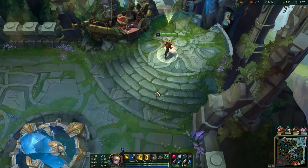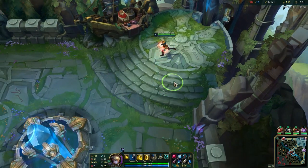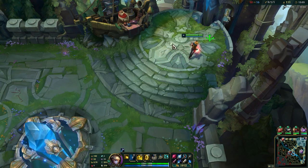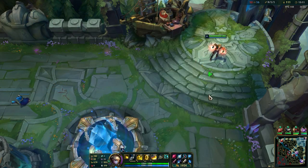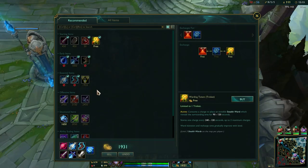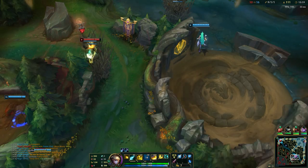We probably need to stay in base for a bit here because I almost have enough for Trinity Force — then we have a massive power spike. Just using abilities in base to stack this item; we have endless mana regen. Now we are really, really strong.